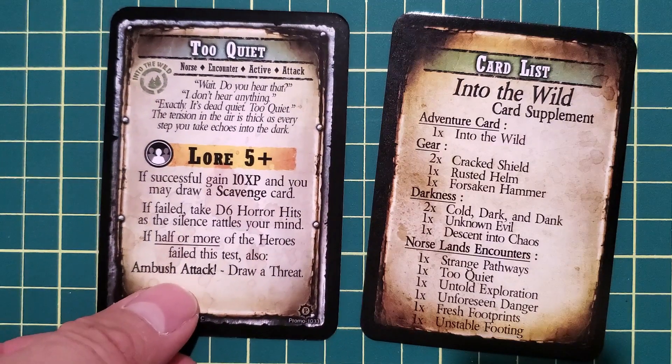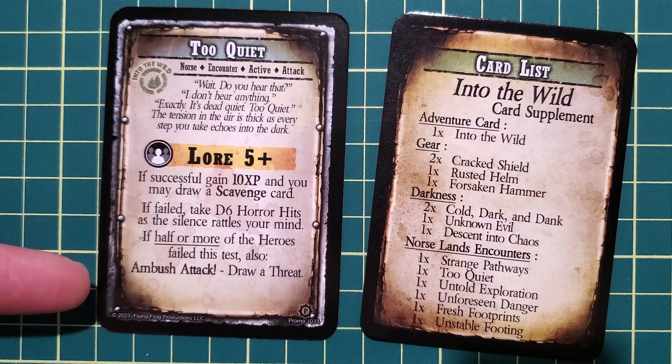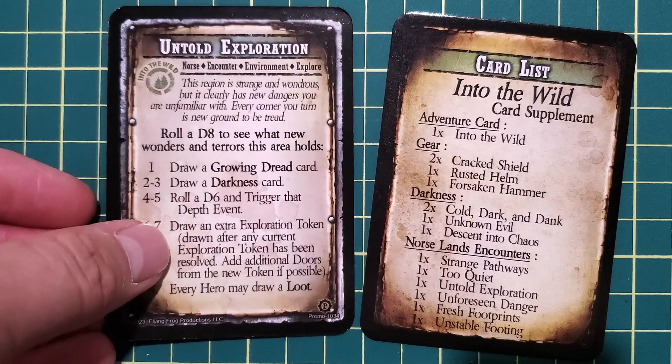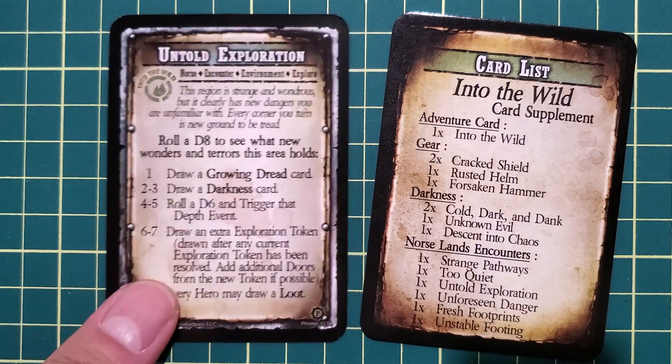Too Quiet is kind of a fun one — if you fail, you're going to take some horror hits because the silence rattles your mind. And if half of the heroes fail, there's an ambush attack. Untold Exploration gives you a chance at something really good: you roll a D8 and see what happens. Lower rolls are worse, and if you roll an 8, you draw a loot card. I like this one.